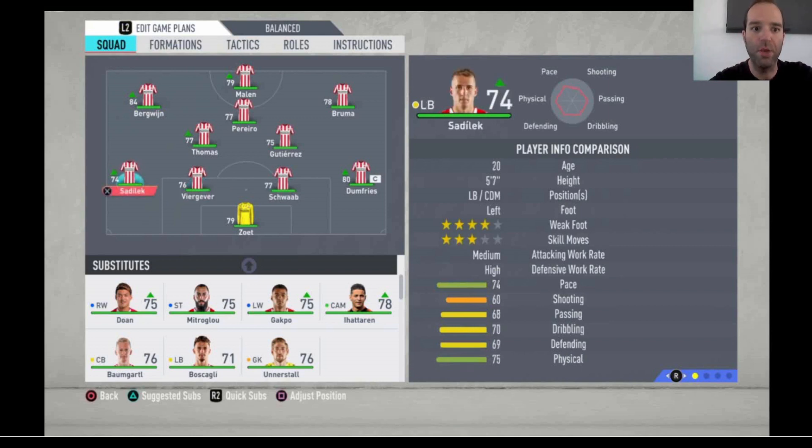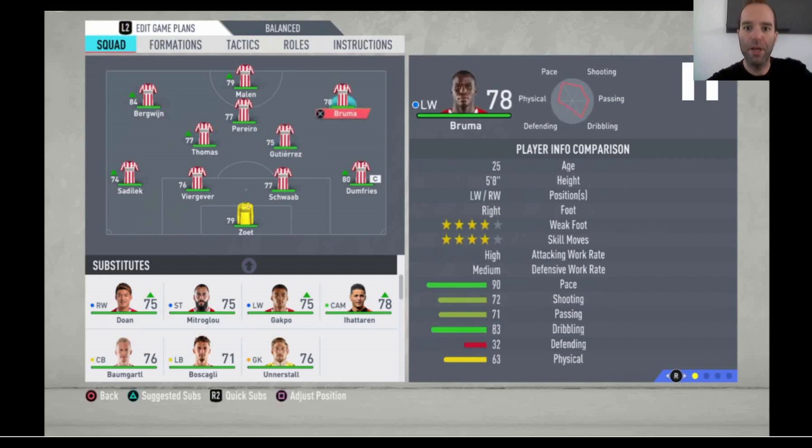The first center back is Schwaab — he's not that fast, but it's not really necessary. The other center back is Viergever, and at the left side we have Sadilek. They're all just decent defenders. The midfielders are Gutierrez and Thomas as two central midfielders. The attacking midfielder is Pereiro. The right attacker is Bruma — he can play on the left or right. The same goes for Bergwein on the left. I decided to put Bruma on the right and Bergwein on the left, but you can switch them.